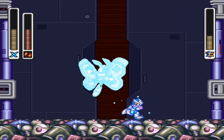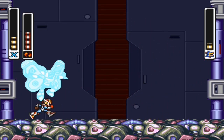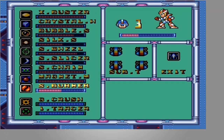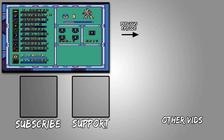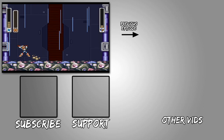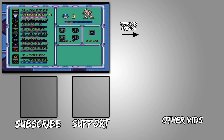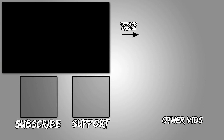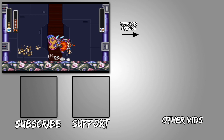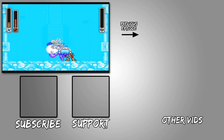So there you go guys — three achievements in one video. I didn't show you the clip on how to get all of them but I did tell you how to get them. If you cut off the elephant's trunk in Mega Man X1 with the boomerang, you get an achievement. If you defeat Morph Moth this particular way — letting him grow — you get another achievement. And if you defeat him with the gig attack when he has two bars, that's another achievement. Thanks for checking out our videos, have a good one!